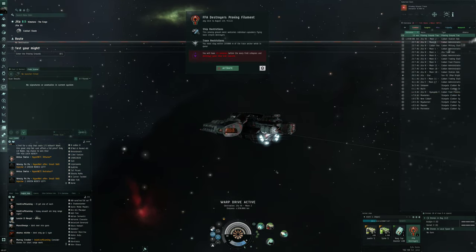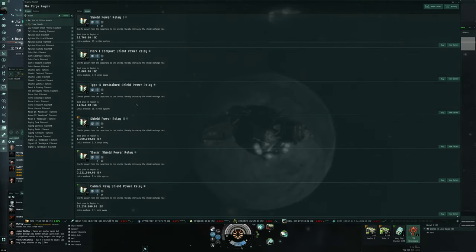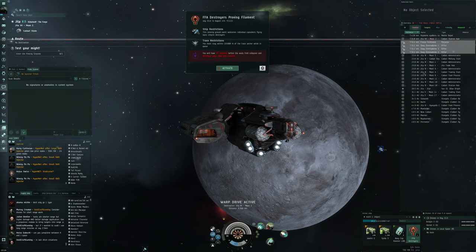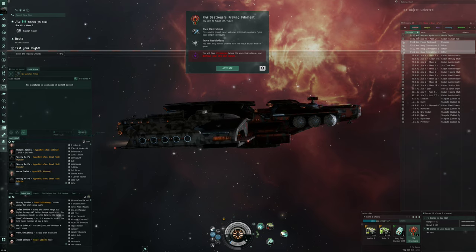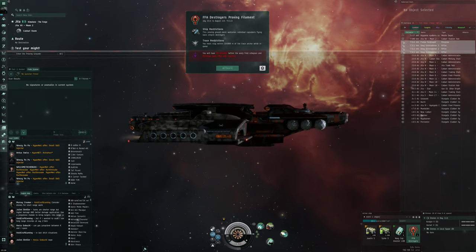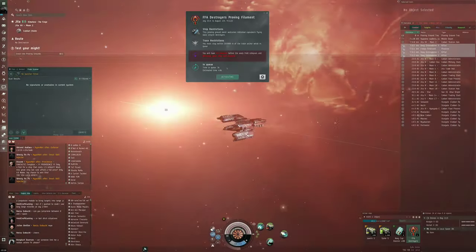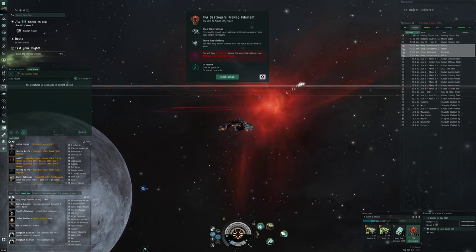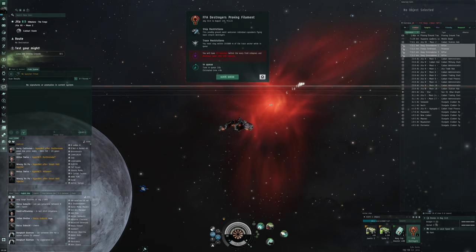This does feel like it has a super low barrier of entry, and these free-for-all destroyer filaments must have been available for a long time because they cost next to nothing — 26,000 ISK. A destroyer is decently doable as well. There's also a mobile depot within 10,000 kilometers... looks like it is trying to activate. Time in queue: three seconds, estimated time 49 seconds. Let's stop my ship — looks like we'll be in the proving grounds for the first time.